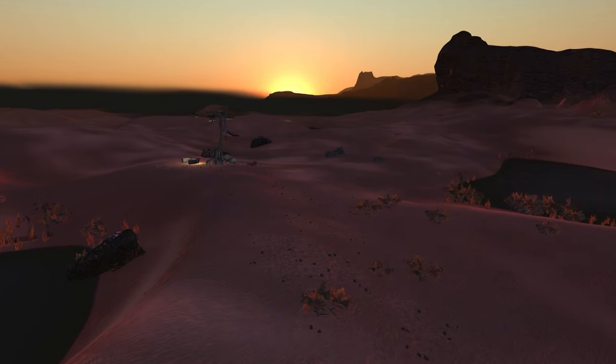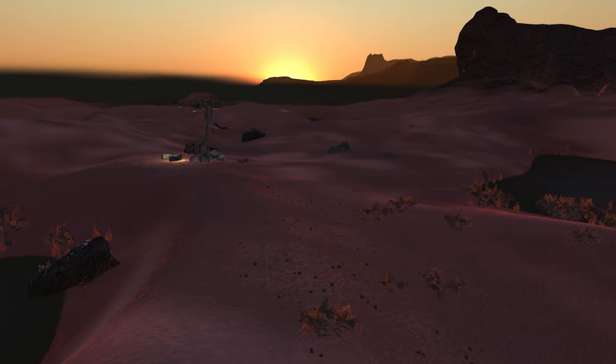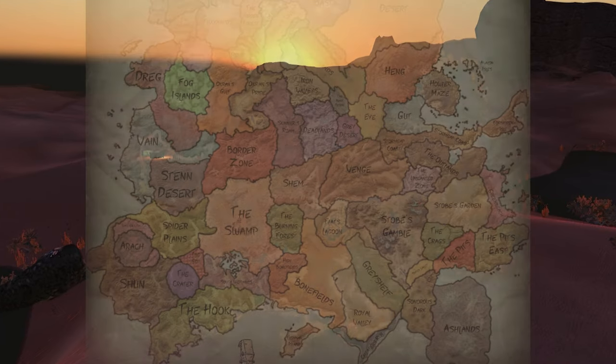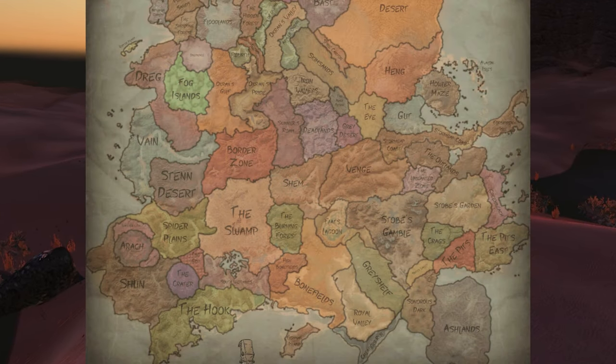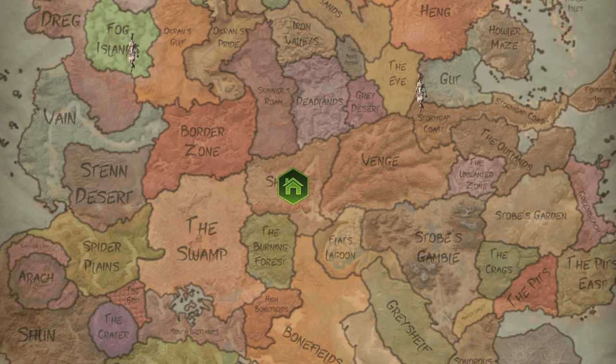But Shem stands out anyway because it follows the three golden rules of real estate: location, location, location. In relation to other areas, Shem is pretty much in the dead center. This shortens the distance your party has to travel between a point of interest and where your base is. Also, any factions attacking your base will have to travel a pretty sizable distance to get to Shem.